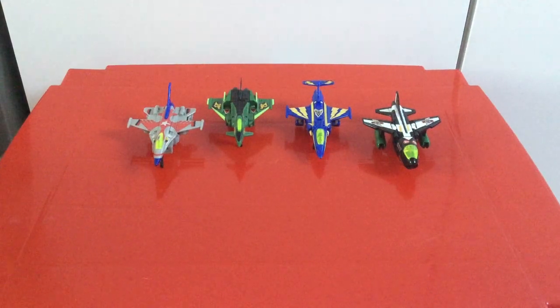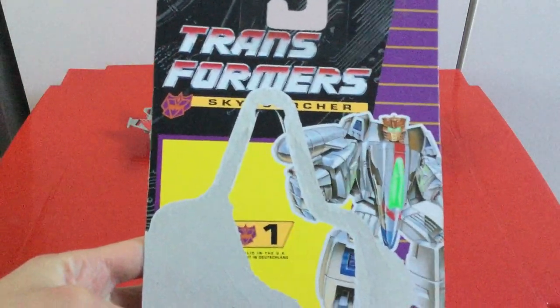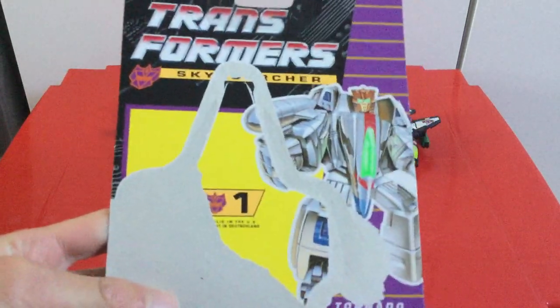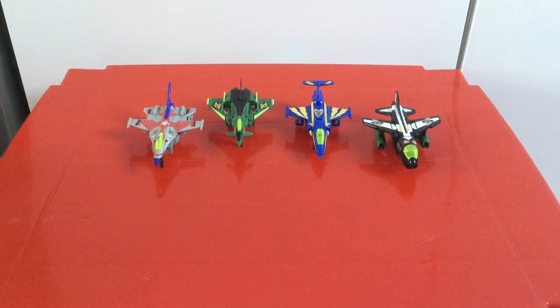First up we're going to go for Tornado. He is the leader of the Sky Scorchers, and this is a really cool team — one of the best Decepticon subgroups from the end of G1. Really cool figures. There's a nice Tornado on the card there — pretty good artwork and everything.